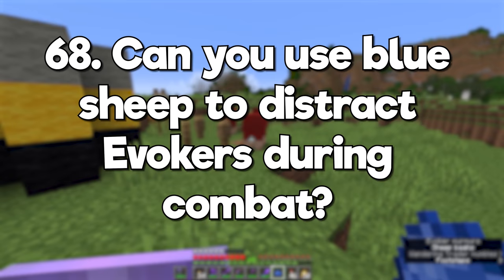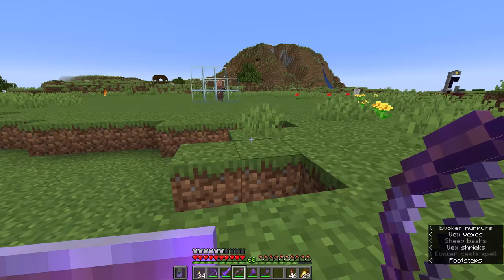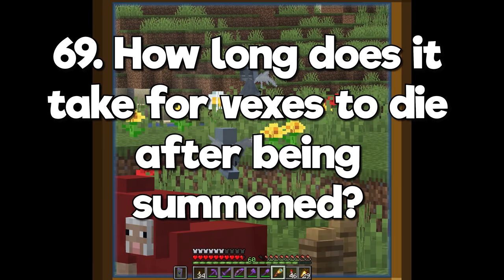Can you use blue sheep to distract evokers during combat? An evoker won't stop attacking a player to re-dye a blue sheep, but by that point they've probably already summoned vexes. How long does it take for vexes to die after being summoned? They start taking damage anywhere between 30 seconds and 2 minutes, but this apparently only happens on Java Edition.